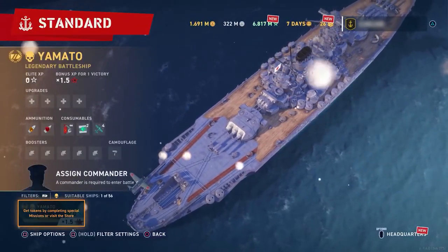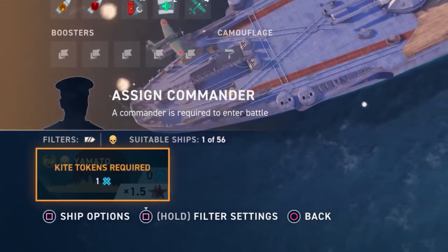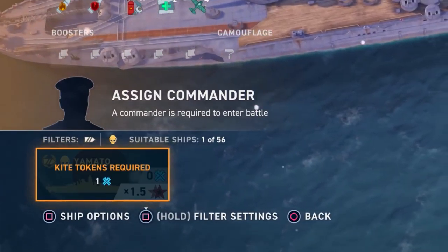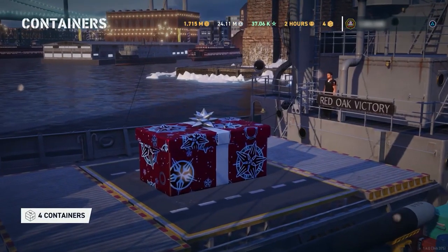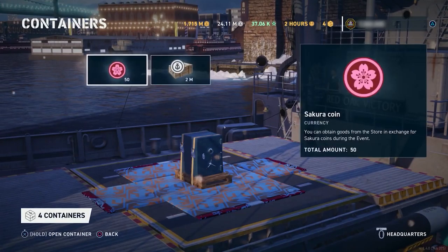There are some special restraints to contain this beast. Yamato will take the place of three battleships on the team, and you must use Kite Tokens to take her into battle. You can earn Kite Tokens through combat missions, or get them in the store. When you take the Yamato into battle, you will earn Sakura Coins to buy gear or a premium ship in the Admiralty.